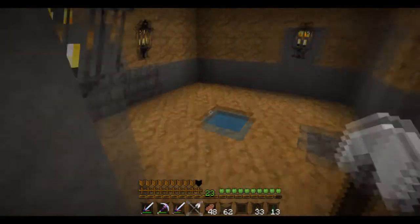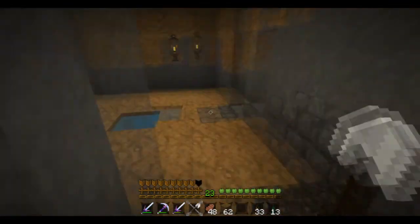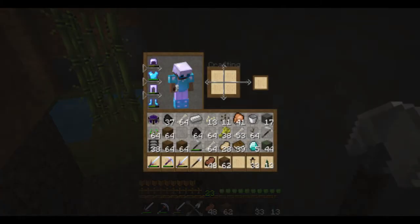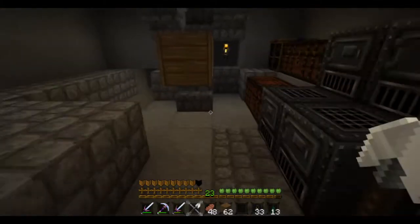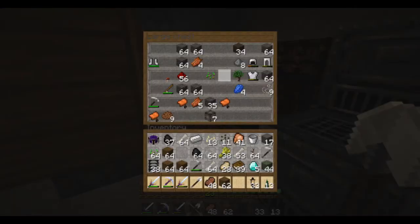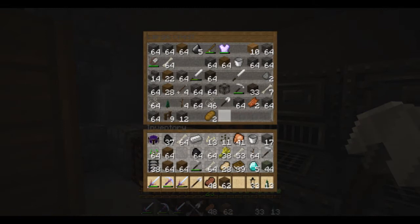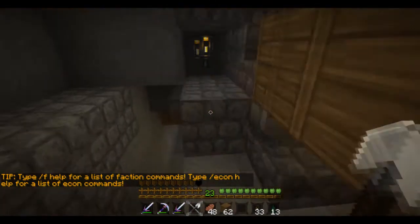I'm showing you this because recently I was raided — somebody did find a way to my hidden base and took a lot of my stuff, but luckily I kept a lot in my inventory. So this is what I'm putting behind, just a bunch of random little crap I don't really need and a lot of blocks.